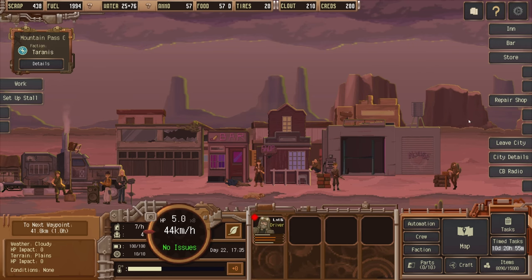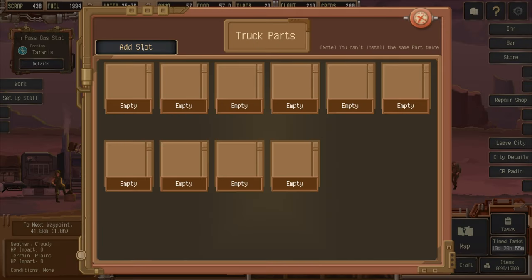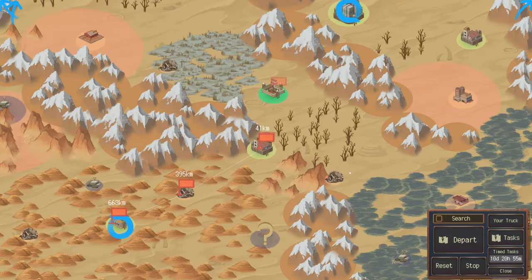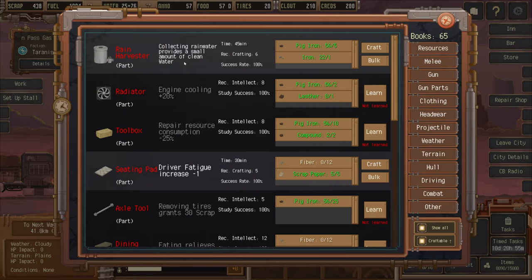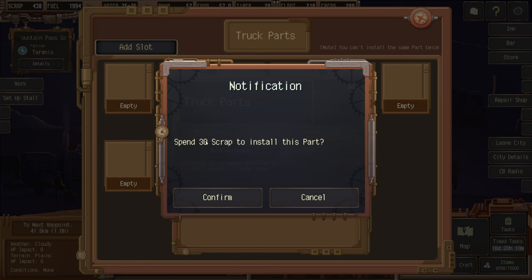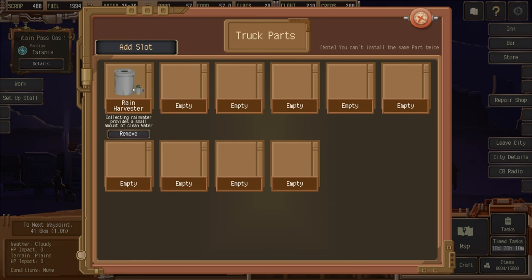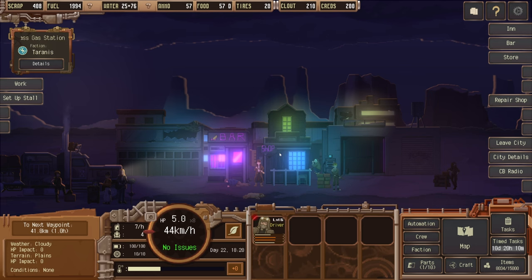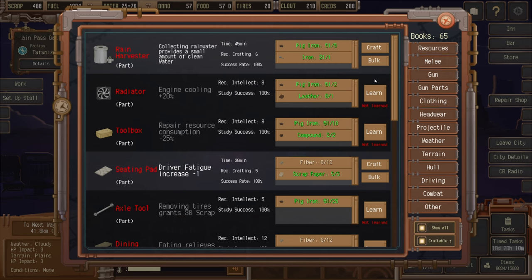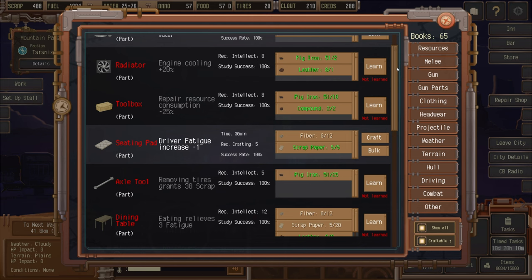We have waste water which we could turn into rain water. We'll craft a rain harvester — confirmed, and we'll install it for 30 scrap. So now: every time we stop in heavy rain and collect dirty waste water, there is a small chance we will collect clean water we can use straight away. There are also other parts we could craft — a radiator to help with engine cooling, and a seating pad which requires fibers and decreases driver fatigue.